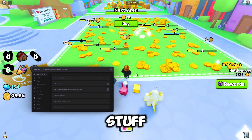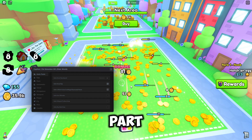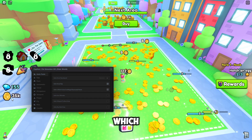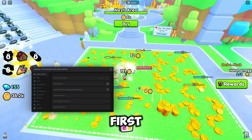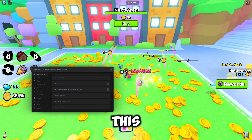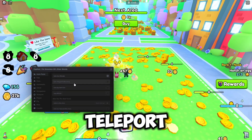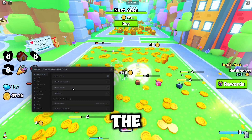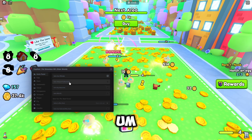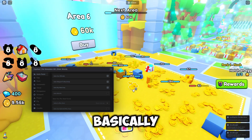We've got auto collect loot bags and stuff, so you just want to walk onto the part you're going to farm. I'm doing the first one here — it's the closest. We've also got auto use ultimate, auto teleport to the best area, auto buy the next area, and auto rebirth.